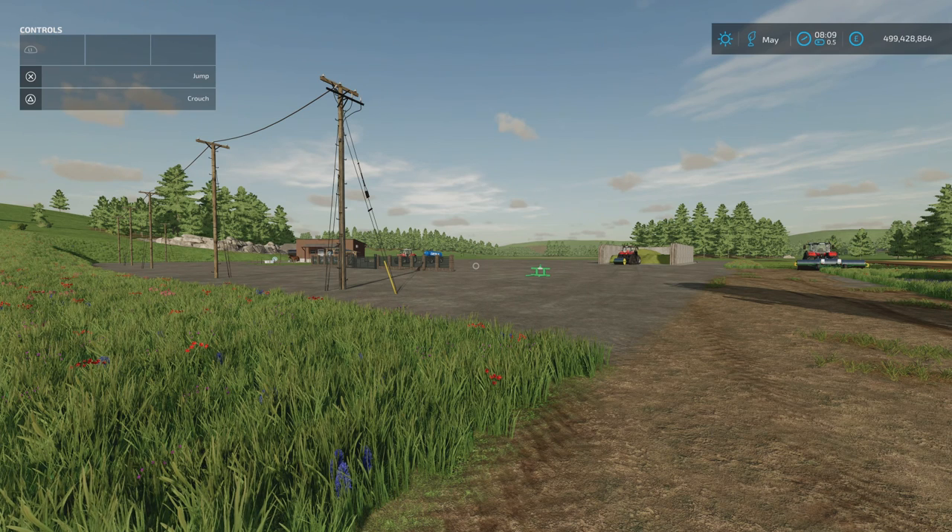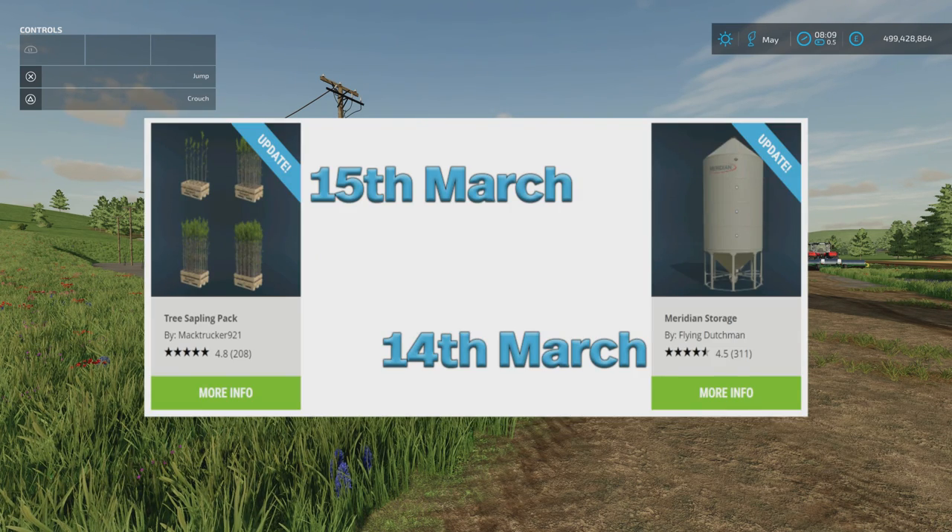There was only one mod that came out yesterday. We've got a couple of updates for both those days as well. We'll do today's update first, just because it's the order it comes up in on the picture. We've got the Tree Sapling Pack by MacTrucker921. Part of the update is the ability to purchase in smaller quantities, because that was 120 saplings per pallet.